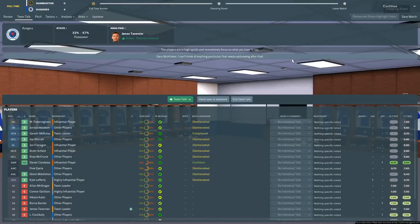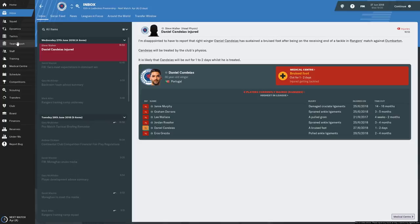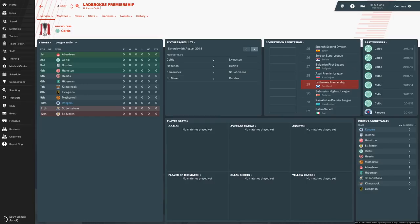Hope that gave a good indication of the match engine - how it looks, how it performs, and an idea of the squad. One or two days of bruised foot for Kandias isn't bad. I do think injuries seem to be more frequent in this game. I don't particularly like the way tactics is arranged this time - the pitch was always on the right and selection on the left, so why did they change it? It seems like one of those things changed for change's sake to look a lot different from FM18.